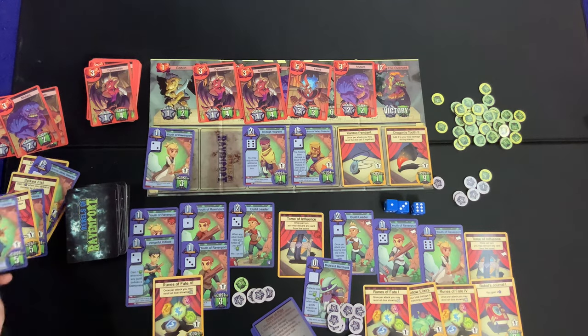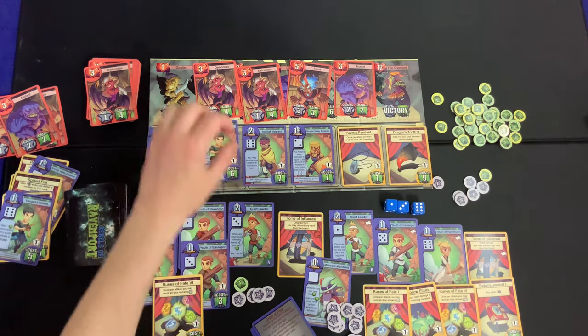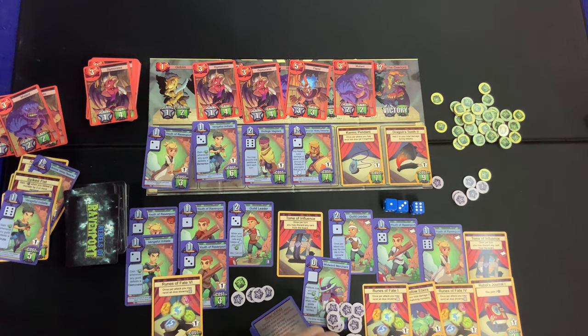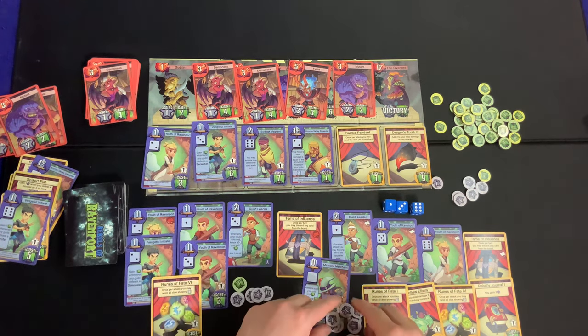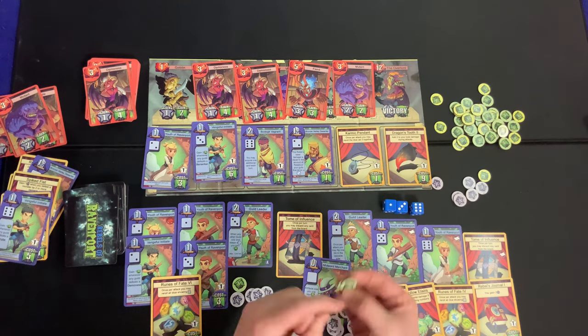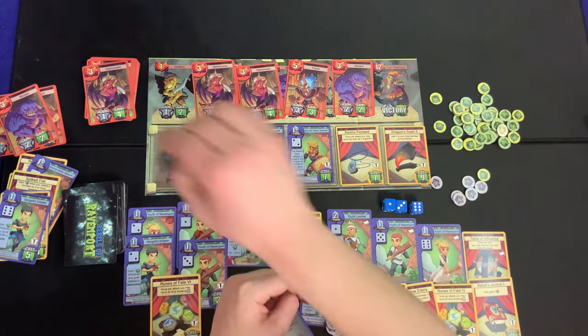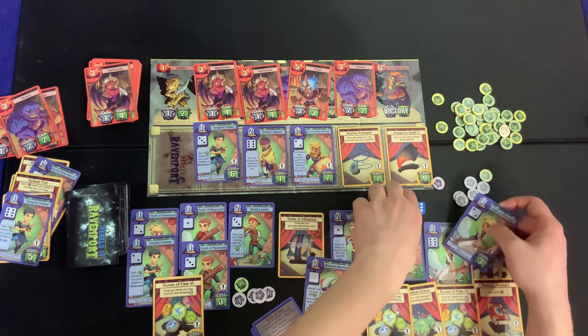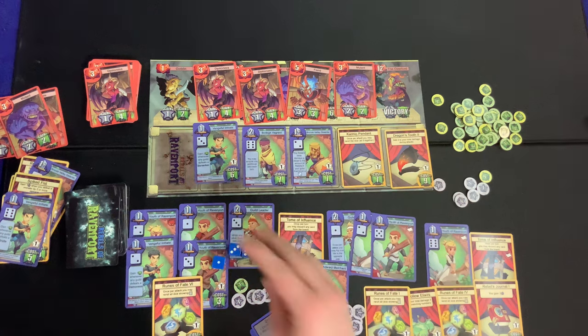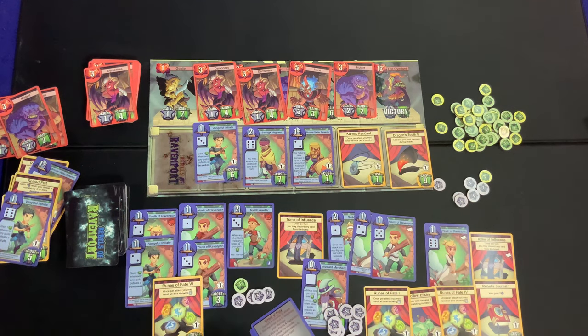We discard one card off the board and realize we need to pivot our strategy. In hindsight, we probably shouldn't have discarded the five-cost card, but we buy the Youth of Ravenport for three bucks. Now we hit on twos as well, which makes us extra live — able to deal damage on more die faces.